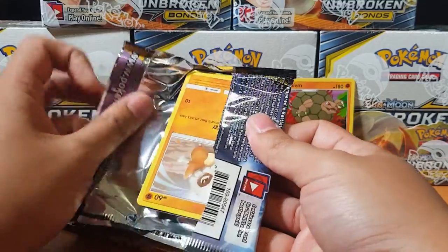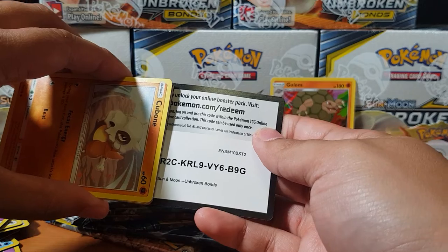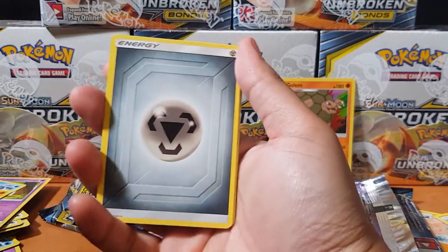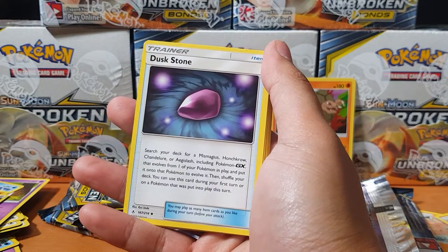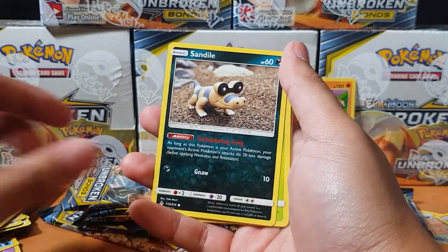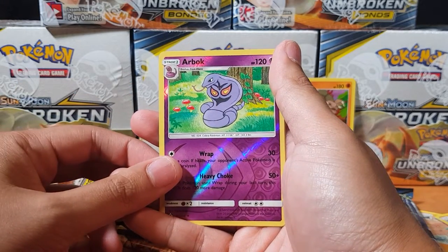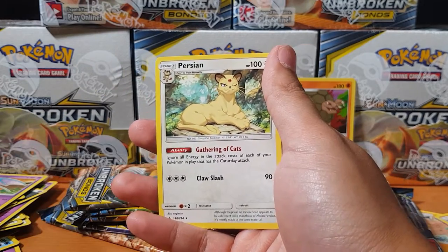Sixth pack. Let's go! Ultra Forest Kartenvoy, Dusk Stone, Haunter, Cubone, Boneclub, Rollout, Seel, Oddish, Zubat, Arbok, and for the rare we have Persian — non-holographic. Damn it man, where are all my rares? So far this has been a disaster.